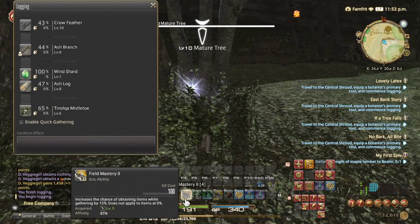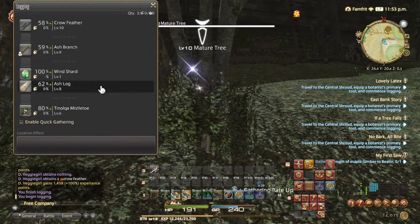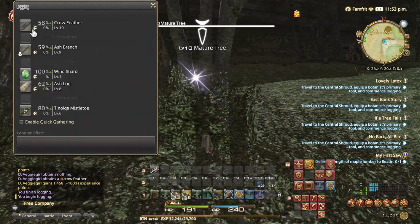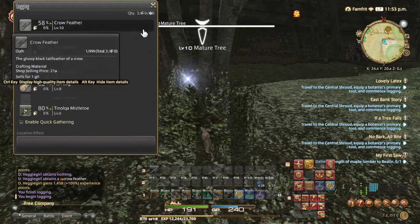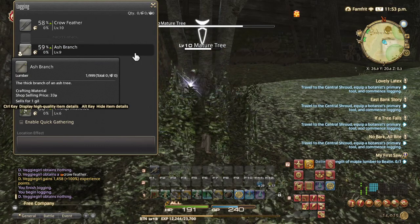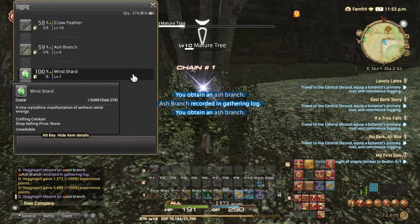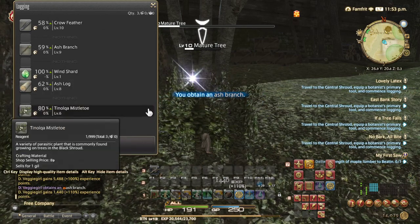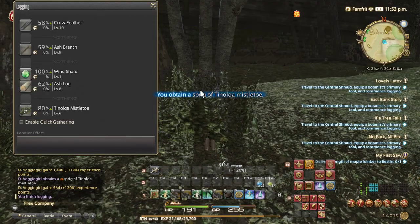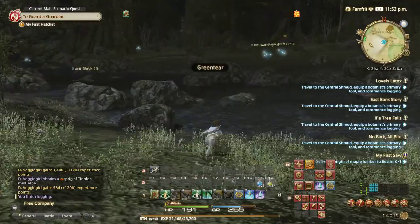I'm going to click this spell again — boom — it consumes GP by the way. GP is like mana but for gatherers — it's called GP. There we go — ash branch as well, why not. The harder it is to get, the more XP you get.